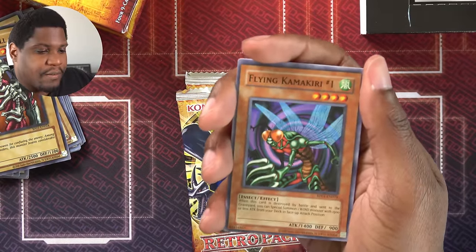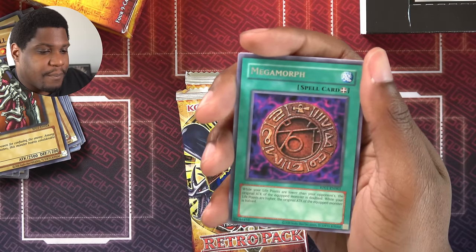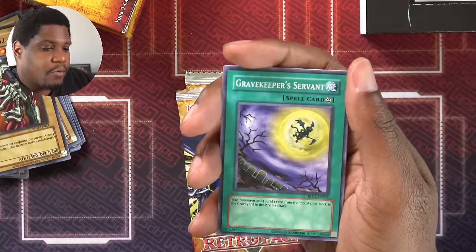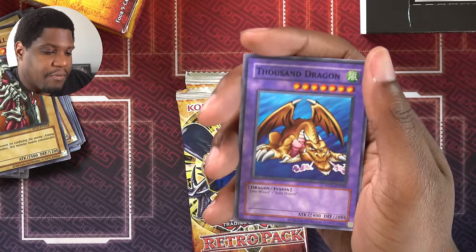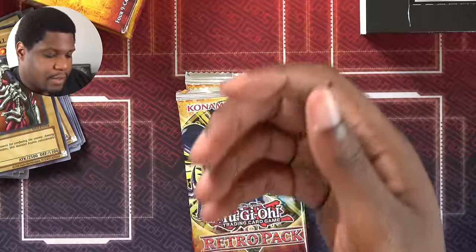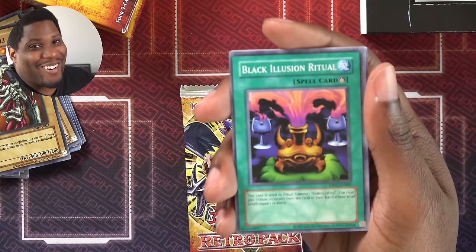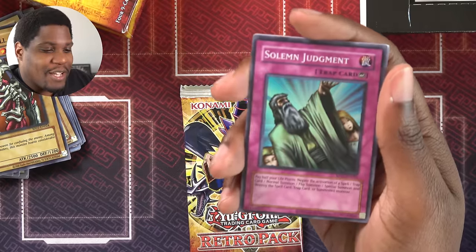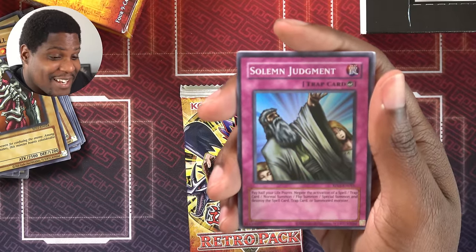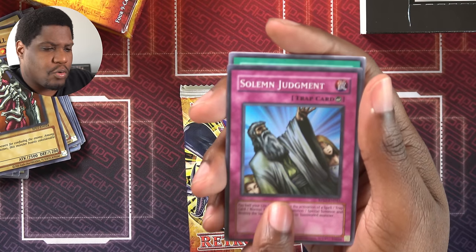UFO Turtle, Flying Kamakiri, Giant Trunade — a very solid card. Mega Morph equip spell. Gravekeeper's Servant. Cannon Soldier. Harpy Lady. Thousand Dragon — I haven't pulled Time Wizard but I did pull Baby Dragon. Upstart Goblin — a very decent draw card. Black Illusion Ritual — guys, I'm running Relinquished! Hyozanryu. Mystic Tomato. Solemn Judgment — that's a negate, negating anything for half my life points. Yeah, I'm doing that for sure.